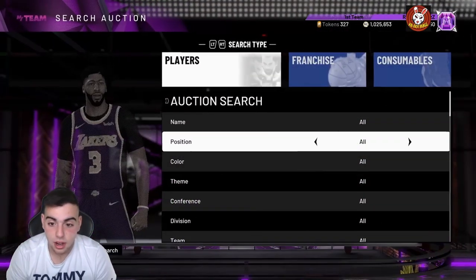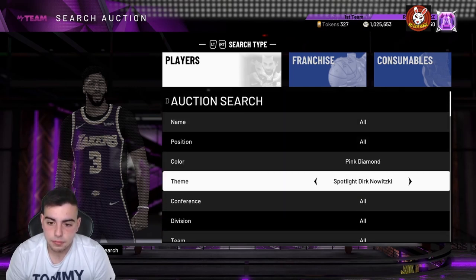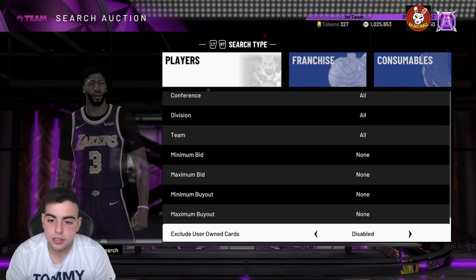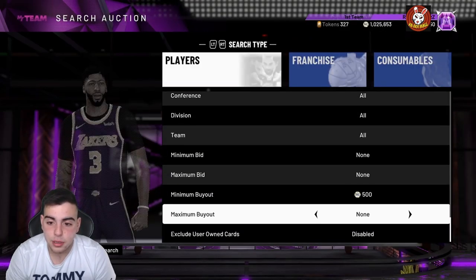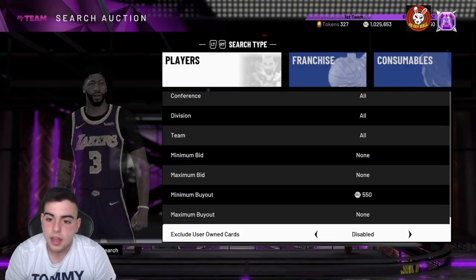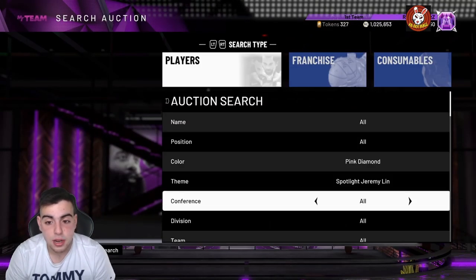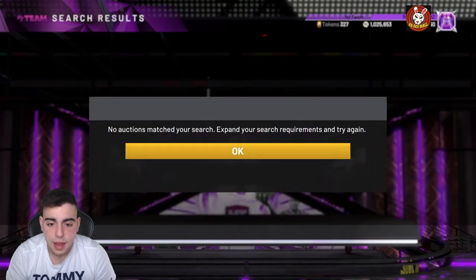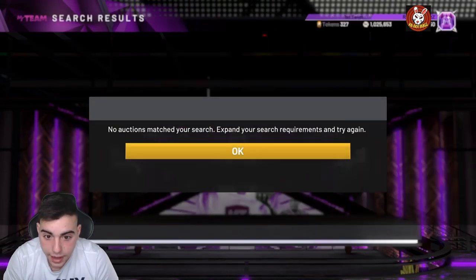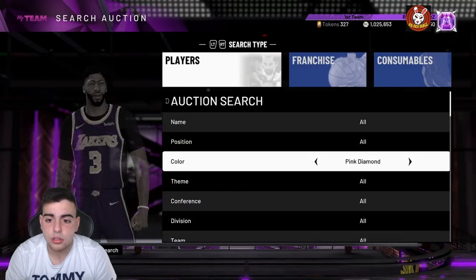So snipe filters — first off, the Jeremy Lynn filter: you guys need to try it out because if you do get something, you are an MT millionaire. Pink diamond Jaylen minimum buyout is 550k. Keep trying it honestly — I've heard from my comments that about 25% of my subs have been trying this and they've missed pink diamonds. People were like 'I missed Melo for 10k, 50k, 75k.' Supposedly it's money, so try it out.